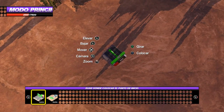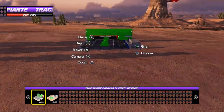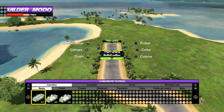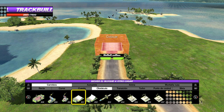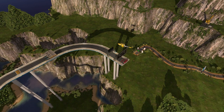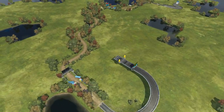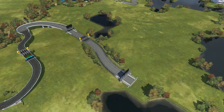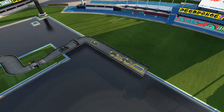Lo que hace especial a Trackmania es el editor de circuitos. Si eres un creador hábil, tienes una versión completísima con la que defines todos los detalles del trazado y del escenario que lo rodea. Si eres novato en la creación de pistas, o no te quieres complicar demasiado, tienes la versión más sencilla del editor, con pocas opciones, pero puedes construir circuitos resultones en un par de minutos. Si te da pereza incluso ponerte a diseñar un circuito así de rápido, está el generador aleatorio de escenarios, en el que únicamente debes decir qué hora del día quieres que tenga la pista y la distancia del trazado, y ya está.